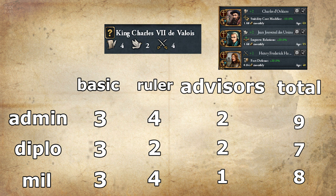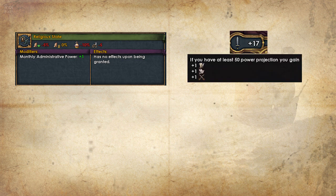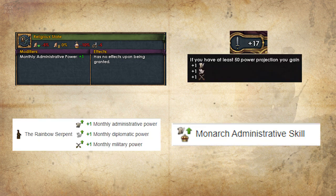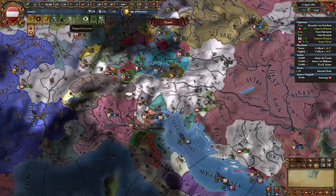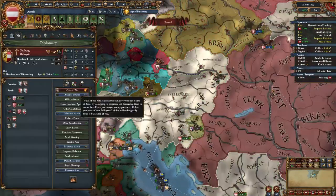Of course, there are many other ways to gain Monarch Power, including certain privileges from estates, having 50 or more power projection, some religions can give you some, or some countries' national ideas. You should use all the ways possible to gain more, because it will allow you to do more actions and have advantages over other countries. The amount of Monarch Power you generate will roughly determine the state of your country throughout the game.